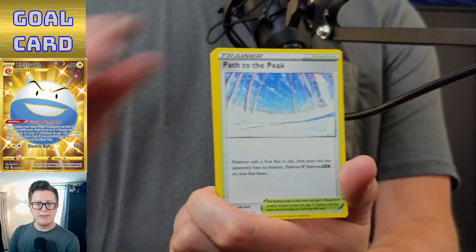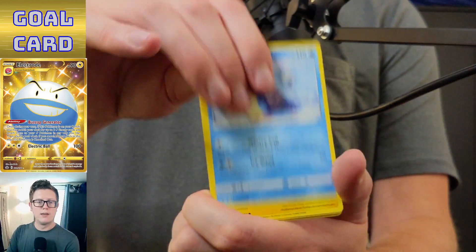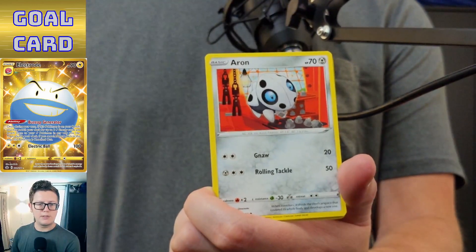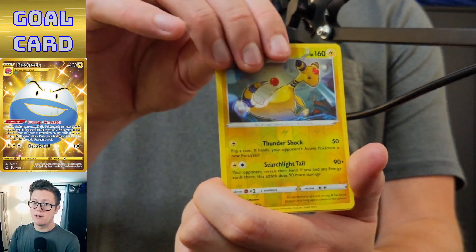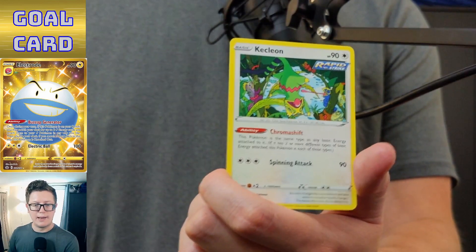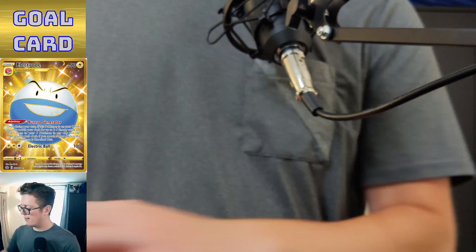Lairon, Path to the Peak, Meloetta, Bonesweet, Lapras, Blitzle, Arcanine, Deerling, reverse holo Ampharos, and Kecleon — a lot of Kecleon today.